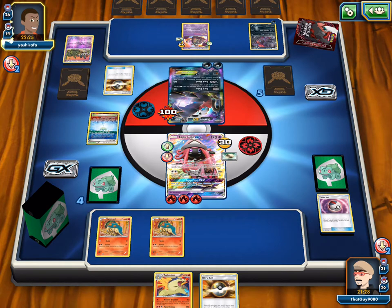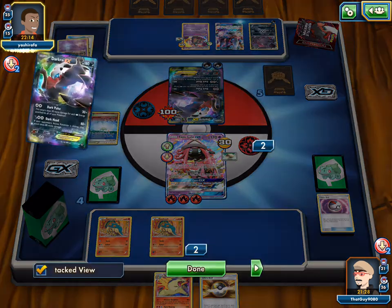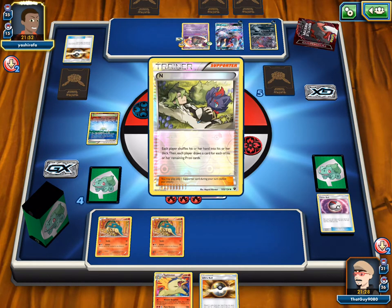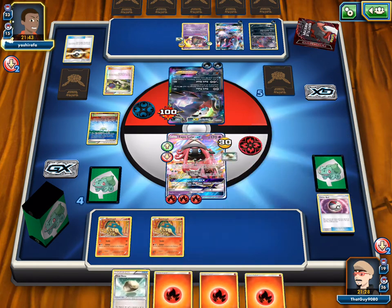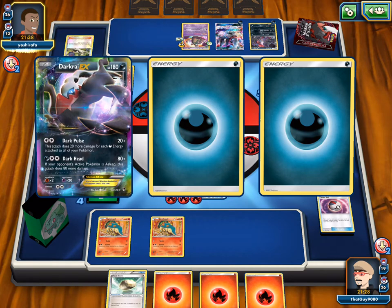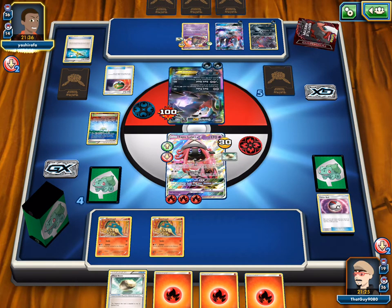He's Ultra Balling for a Darkrai GX. He's trying to bring back energy and smacking for 100. He can't take the knockout unless he hits two Elixirs. He plays an N down to... we're fine with an N. Four cards — as long as they're not all energy. We can't retreat with our Float Stones but we need to attack somehow. He Nest Balls — we're so far out of it but he's still only taking one prize at a time.